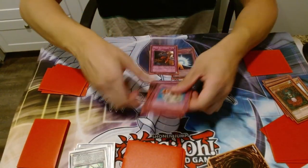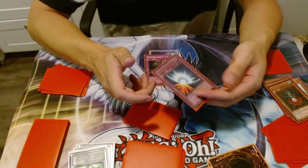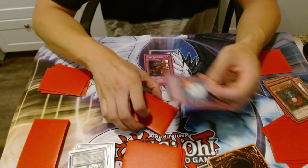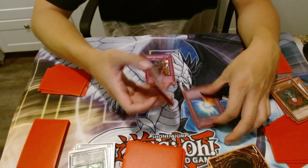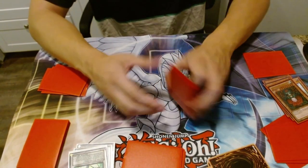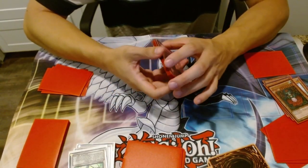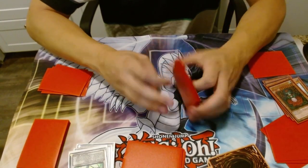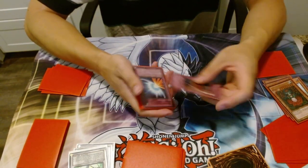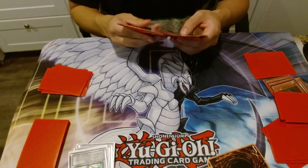I play Dust Shoot and Mirror Force because Mirror Force is one of the best trap cards in the game. With an established board including Stardust, they'll try to run over it and you can Mirror Force their whole board. Dust Shoot lets you look at their hand and know everything that's going to happen for the next few turns. It stops potential OTKs — you can see if they have Gorz, Battle Fader, or Trag so you can plan your own OTK accordingly.